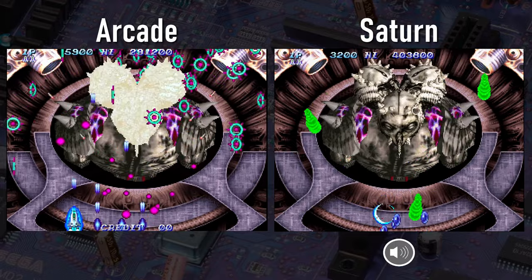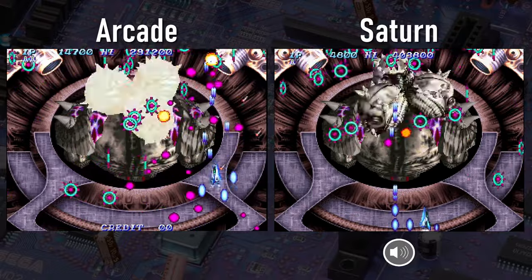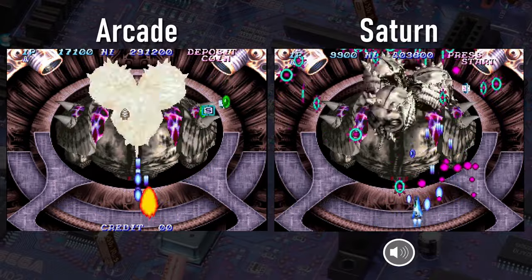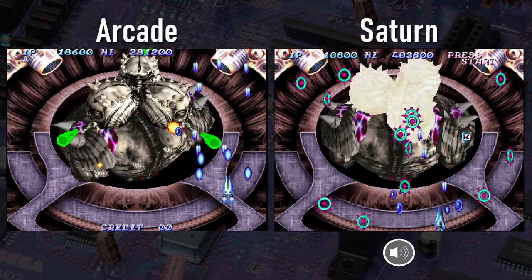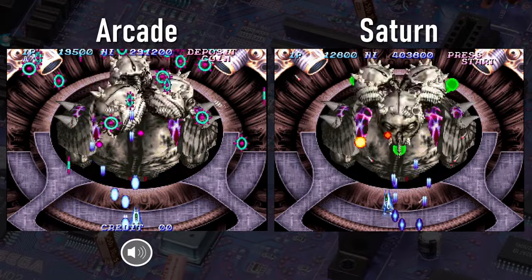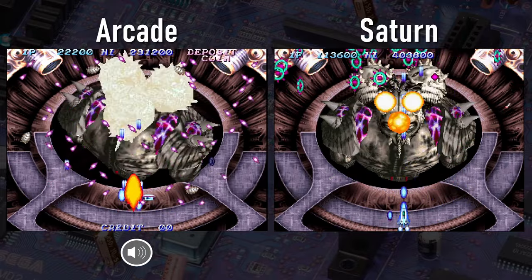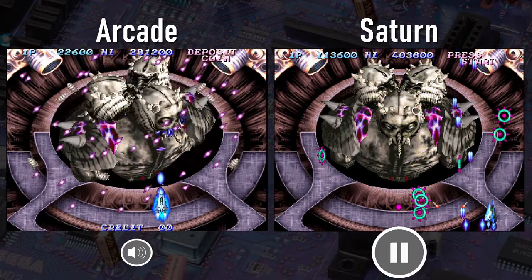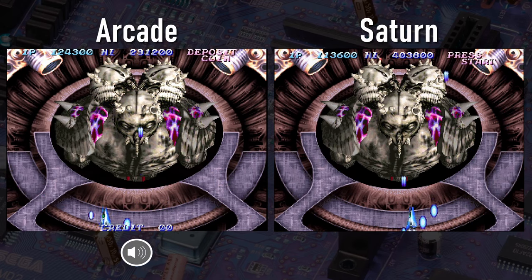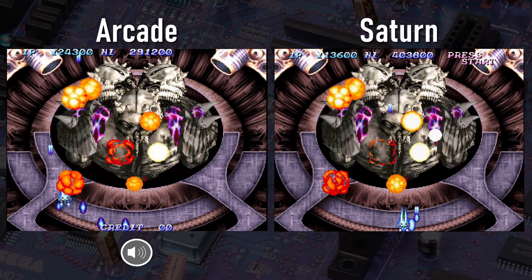We've almost got him in both versions. Here we see his next attack once the fight has gone on for a bit and he gets weakened — he shoots out these little rings that sometimes have those little circular pulsing bullets in them. There are no especially noticeable differences between the two versions here. If you see anything noticeable, go ahead and shout it out in the comments.